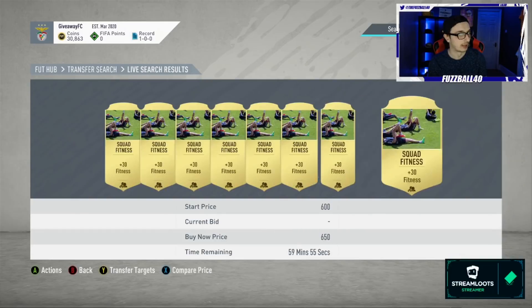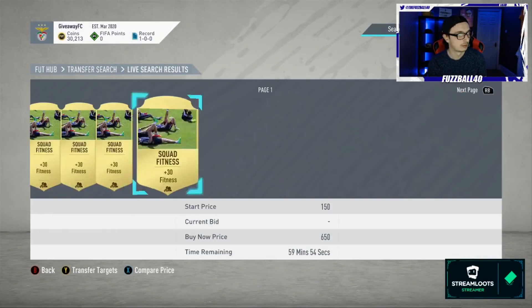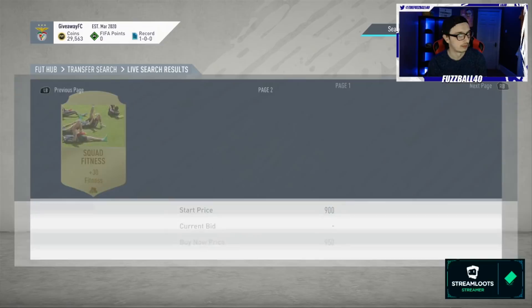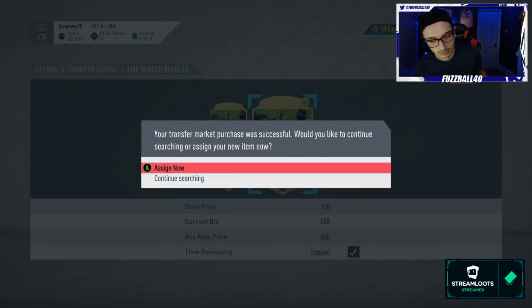If you sell these Squad Fitness cards for 1,300 coins you are doubling your investment — put in 30k, get 60k back; put in 50k, get 100k back; put in 100k, get 200k back. They are slow to sell — you list them in batches of maybe 30 to 50 at a time, sell maybe 5 to 10, then relist and relist. But it's doubling your investment. There are very few things on this game that let you do that — this is one of them.